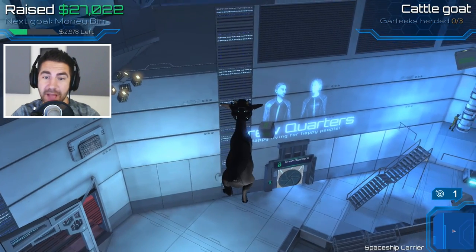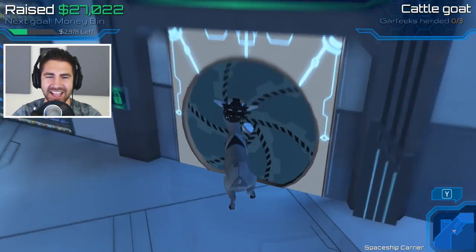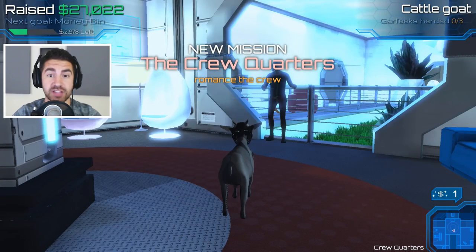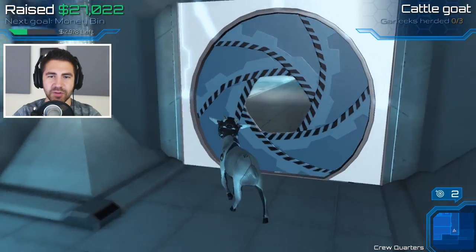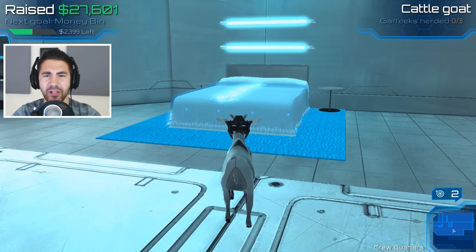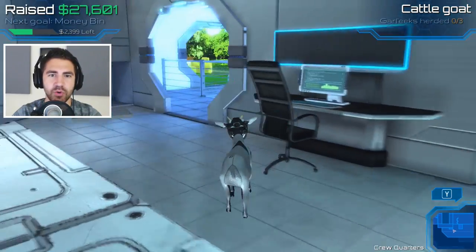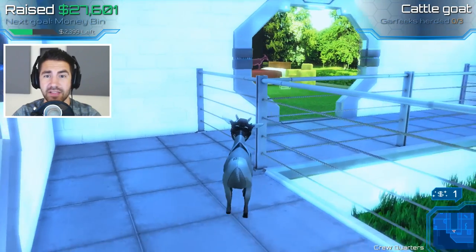We got the crew quarters — happy living for happy people. That guy kind of looks like me. Let's check out the crew quarters. We got some nature here. New mission: romance the crew. How am I gonna romance the crew? Looks like we got private quarters — stay a while. Look at that bed. Look at the screen on that computer. This is nice. If I were in space, I would definitely want an area like this. Do you guys see like holographic animals?